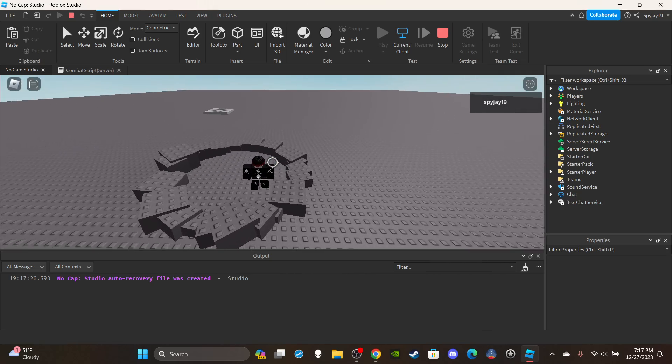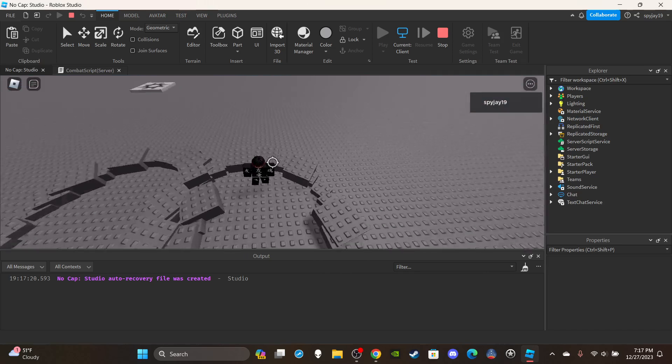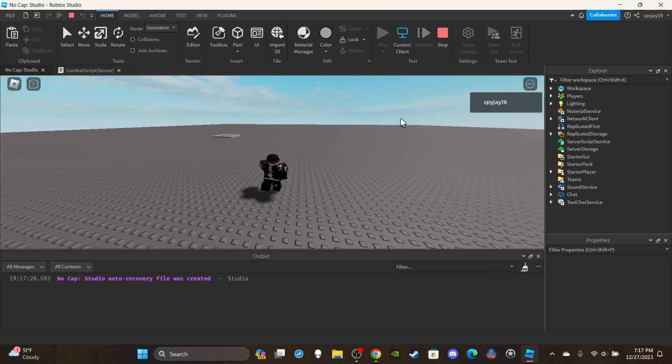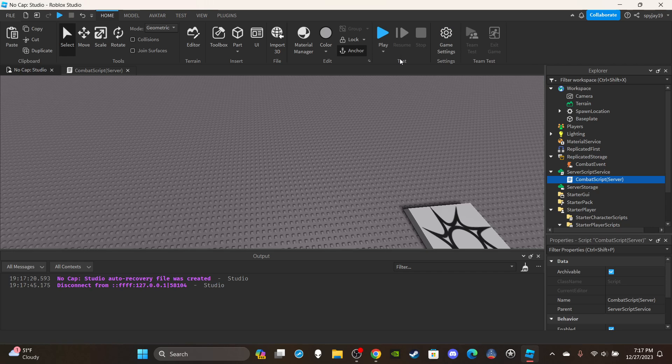There we go, now it works! You can add sound effects and animations to make it look nicer. You could also change the angle to get a punching-type effect. I hope you guys enjoyed the video — if you did, leave a like and subscribe. Let me know in the comments if you want more content like this. I'll see you guys in the next video, thanks for watching!